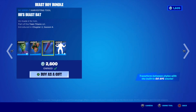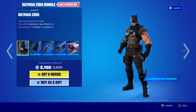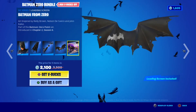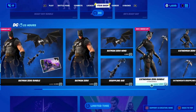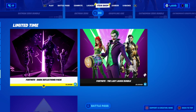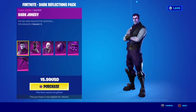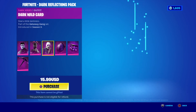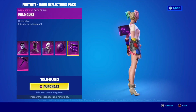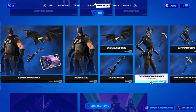Back bling, pickaxe, glider, and load screen only in bundle — Catwoman Zero with the pickaxe. Very nice. Then we have the Dark Reception Spark — it's buffed, super nice bundle. And then you have Dark Jonesy, Dark Red Knight, Dark Wildcard, Dark Shield, Kevin the Cube — yes! And then you have the pickaxe. The coolest part is the pickaxe, in my opinion.